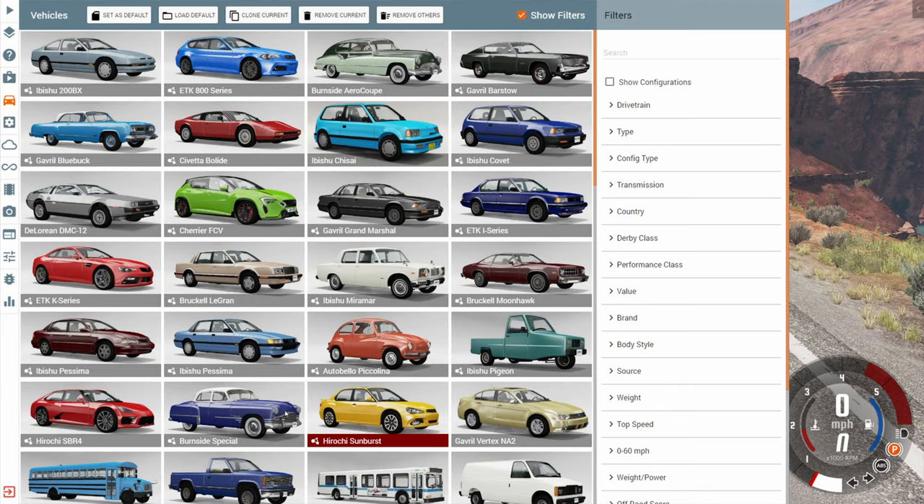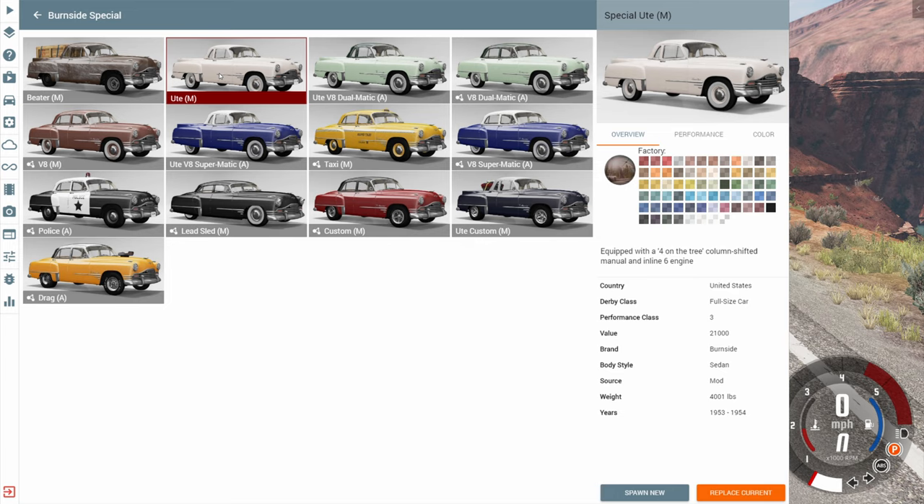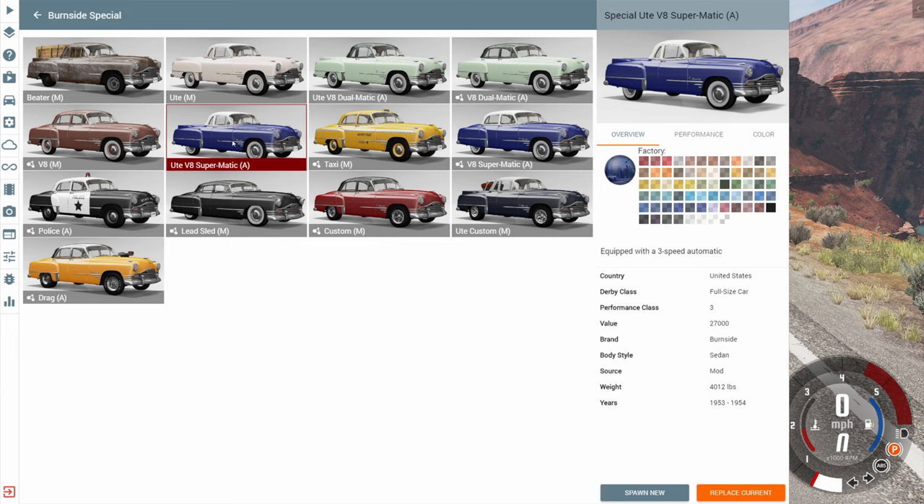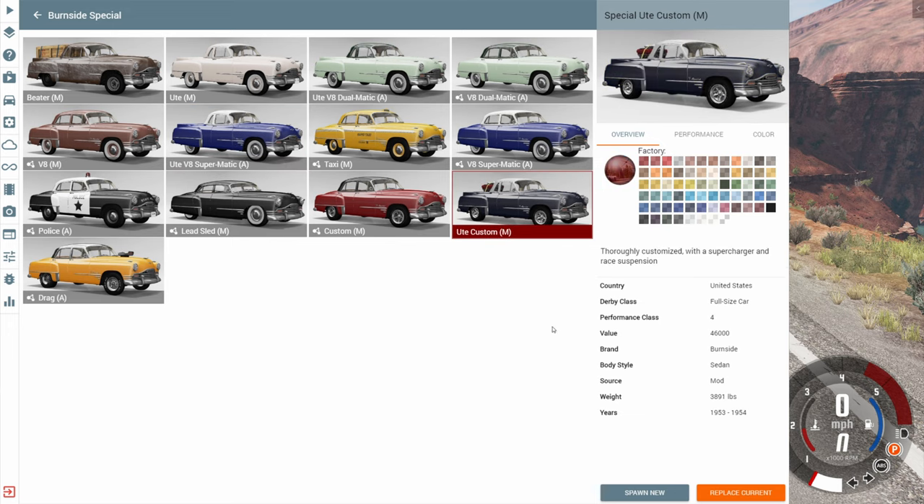In addition to the beater, we also have the regular ute — which is just the beater when it was a brand new vehicle. The interesting thing about both of these is they use an inline-six engine, which none of the other versions of the Burnside Special use — that is exclusive to this mod. We also have the ute V8 Dualmatic, the ute V8 Supermatic, and lastly the ute custom.